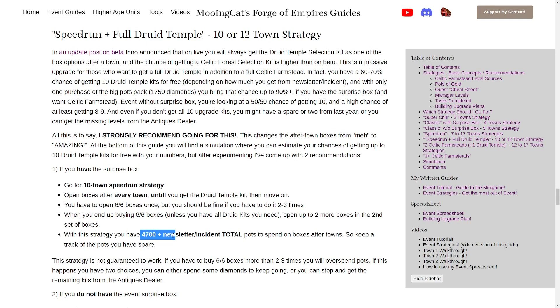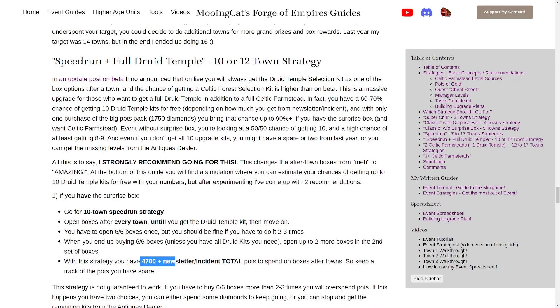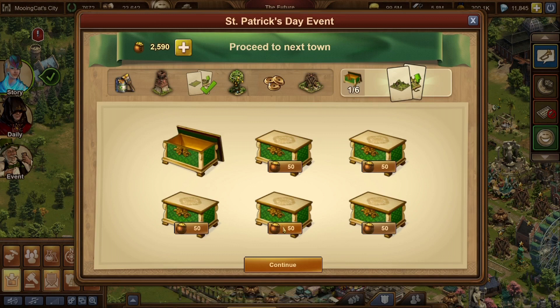Even if you do have to buy six out of six boxes once, you will still have spare pots. Considering roughly 6,000 pots, after buying six out of six boxes once you have roughly 4,000 pots over the remaining nine towns - around 450 pots per town - which gives you a decent chance of getting enough kits. However, it is not guaranteed: if you are unlucky and have to buy six out of six boxes multiple times you might not have enough pots. If that happens you can either spend diamonds for additional pots, or stop spending and accept that you'll get 8 or 9 kits instead of 10 - which is fine since the kit has been added to the antiques dealer.